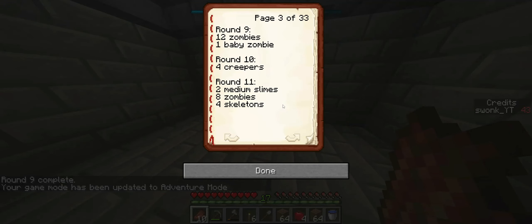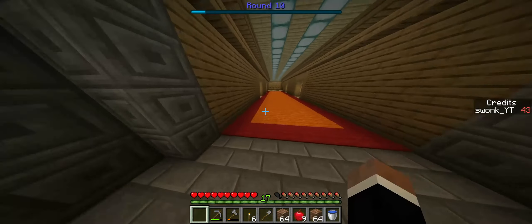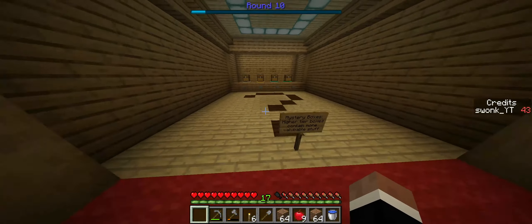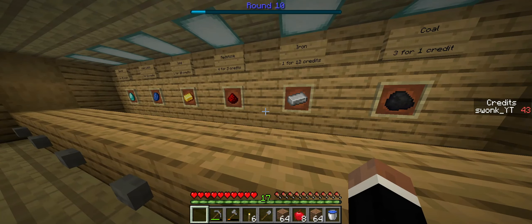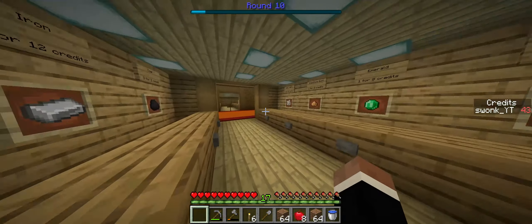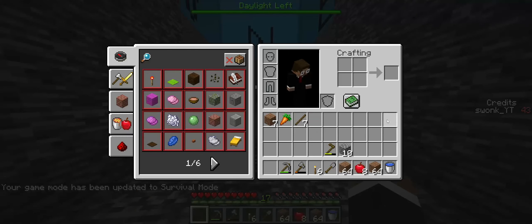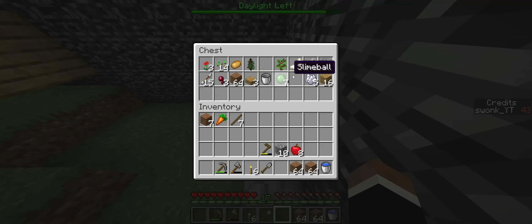Oh my god, ten creepers next. How do I want to deal with creepers? I think one way I can do it is build a base above the ground where I can reach them and they aren't close enough to blow up. How much is iron? Iron's only 12 credits, so I could spend some credits on iron and get an iron sword. Diamonds are 80 — yeesh. Can't work on the farm right now, I have to try to build some sort of above-ground base. Before I do that, I need to make a sword.